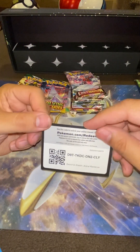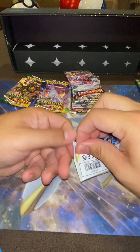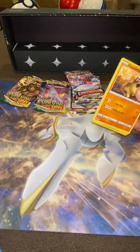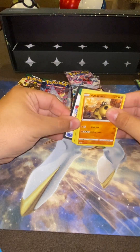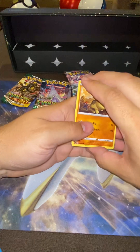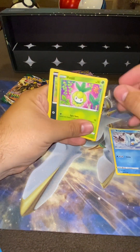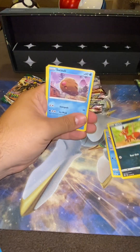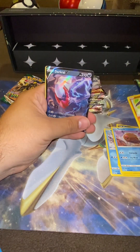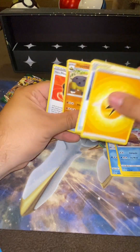Here's a redeem code. Black borders — oh, we might actually get something. Oh, I kind of see something — let's go! Oh, Radiant! And a Darkrai V. Okay, it's a lot better than what we've been pulling, but hey.